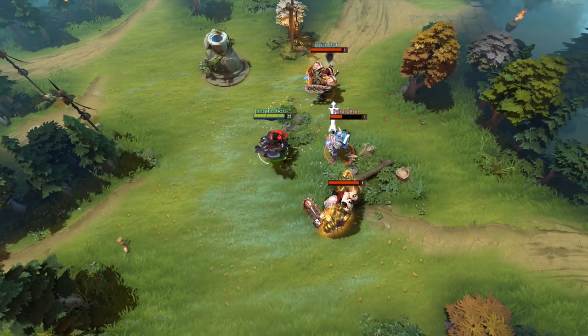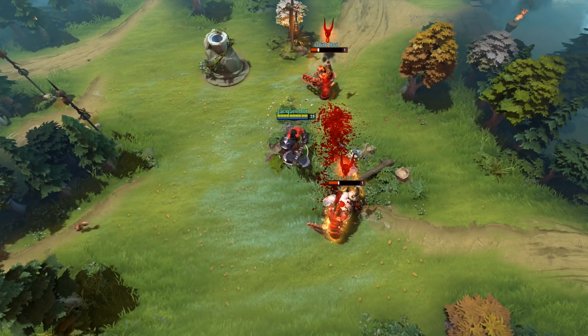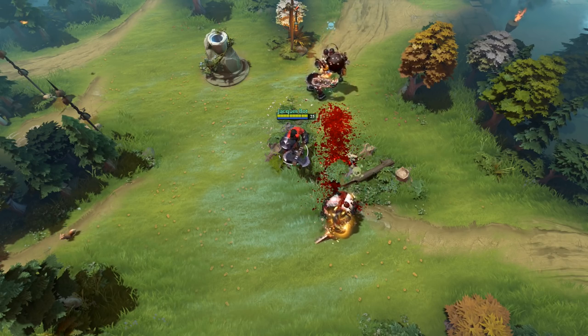The Aghanim's Scepter also technically affects the ultimate too. When you're able to get off a successful Culling Blade, Battle Hunger will be applied to nearby enemies within a 700 area of the killing blow.